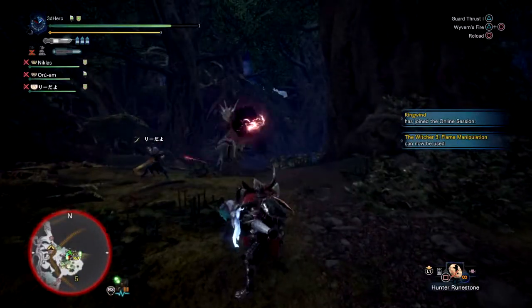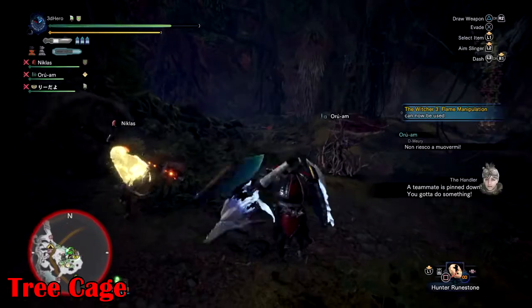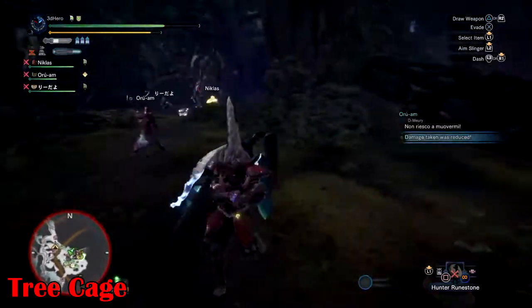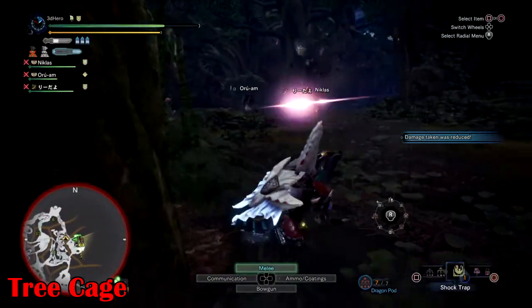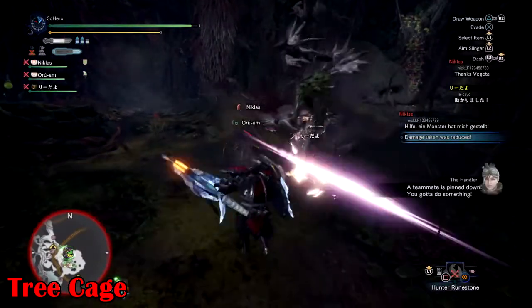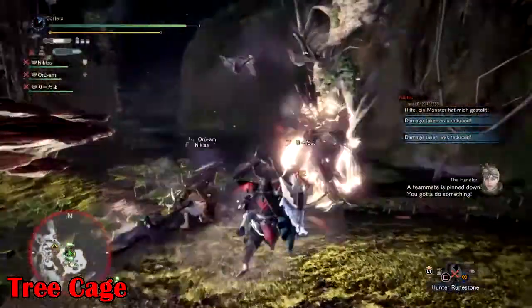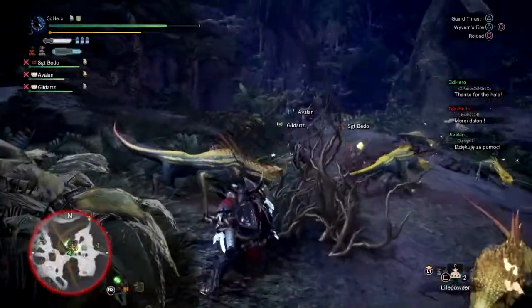Tree Cage: sometimes Leshen will put one hand on the ground and a tree root will run towards you. If you are standing on the line during this, you will be caught in a cage, rendered immobile until you or your teammates use a flashpod or Igni to get free. Once this happens, your teammate needs to fire off a flashpod or Igni as soon as you get trapped — or else Leshen will combo you to death, or send his birds to render you useless. Remember to do this when your teammates get trapped as well.